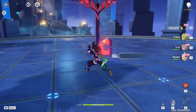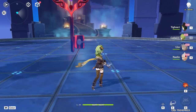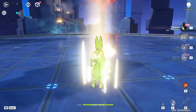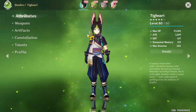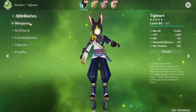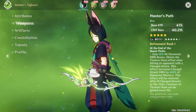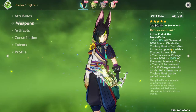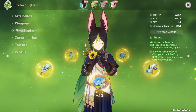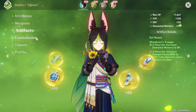It looks like just a 4-hit combo, which is fine. Collei is also in the same test run, which is interesting. This is going to be pretty interesting - first things first is the Dendro element, which is going to be pretty new. He's going to have his actual bow weapon, which is apparently super strong. We've also got the 4-piece Wanderer's Troupe set, which is honestly the set I would go for if rolling on Tighnari.